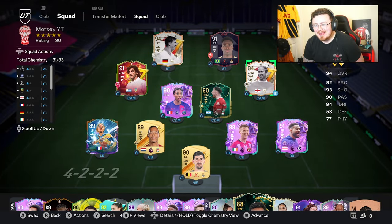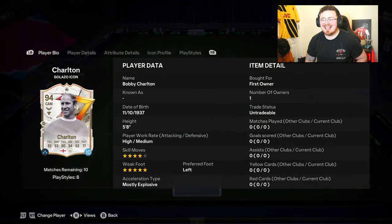It's finally happened. The man, the myth, the legend has a promo icon card. Probably one of my favourite — hands down my favourite card this year — base Bobby Charlton. If you've been around the channel for a while, you'll see him featuring in the majority of my player reviews. EA have finally issued a 94-rated Galactico icon: Bobby Charlton is here.